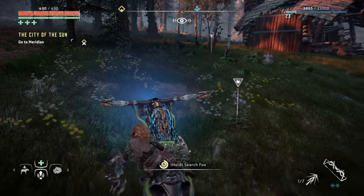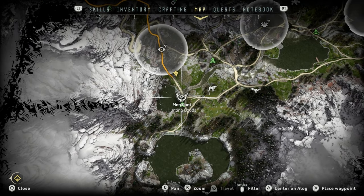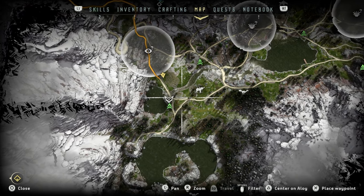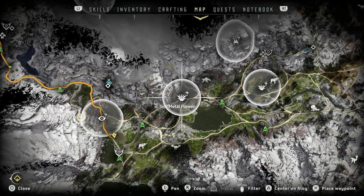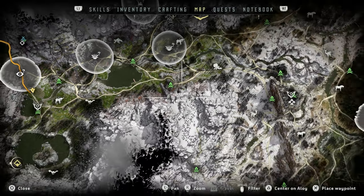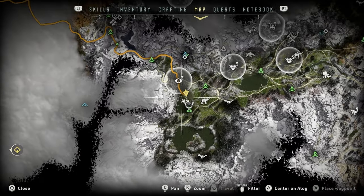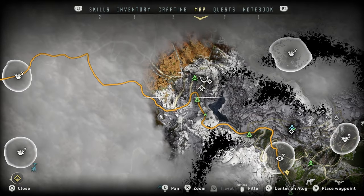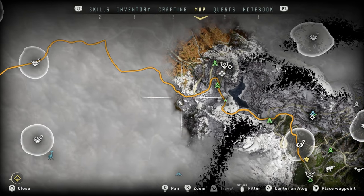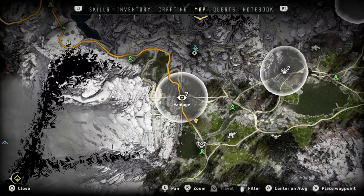Give me a second, let me just loot this fox. Check this out — I ended up buying maps from a merchant. A couple of you in the comments were telling me to buy these maps from any merchant. I couldn't find them before, but I eventually found them and they give you the exact locations for vantage points, which I love. Metal flowers too. So every episode we'll systematically go through a couple of these. There's one on the way to Daytower — that's where we're going today. We're gonna go back to Daytower, and if possible I'd very much like to open up this tall neck.